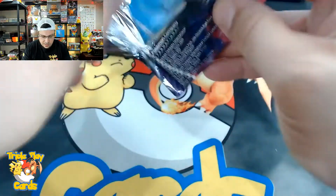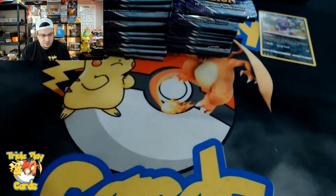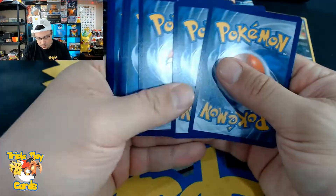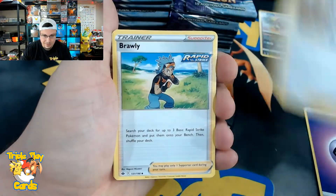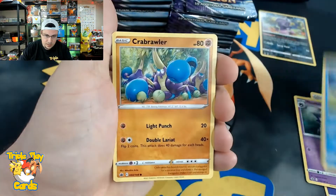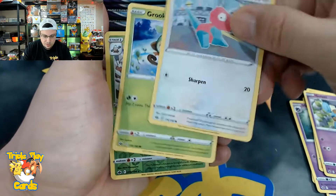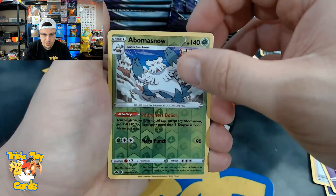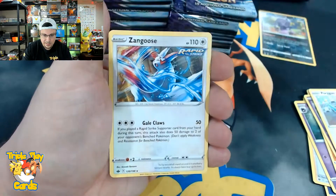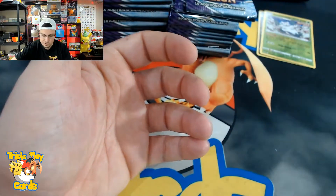I should have checked what cards exactly we need from the set. I think we need Zapdos and Moltres — we have Articuno — so we need those two from the legendary birds. Next pack: Clara, Brawly, Haunter, Spheal, Brawler, Golett, Archen. Reverse Grookey, Crabominable Snow, and a Zangoose non-holo rare.